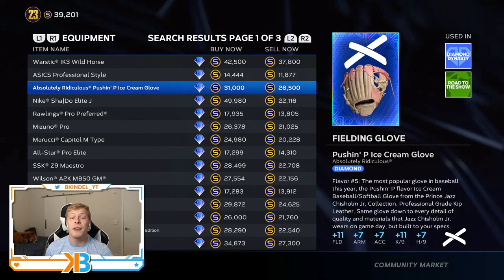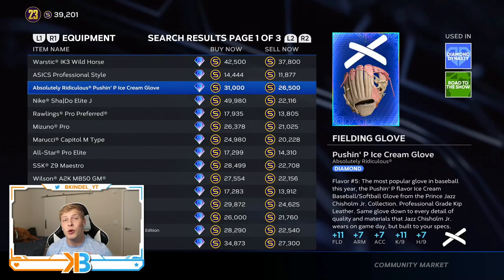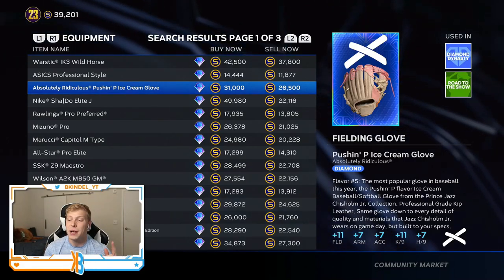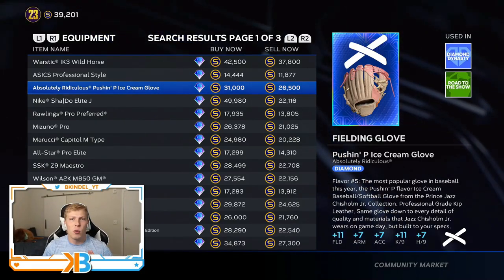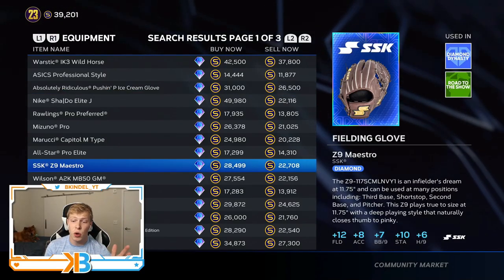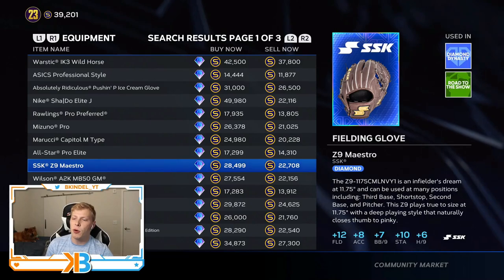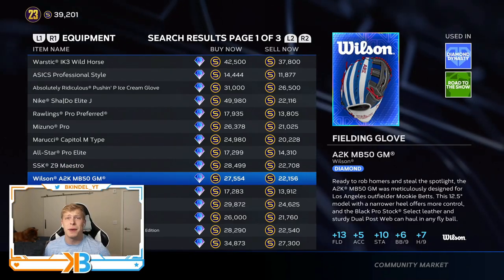In terms of an all-around glove, I really like this one — it is absolutely ridiculous, it's a strawberry ice cream cone. At 26.5k you get plus eleven fielding, plus seven arm, plus seven accuracy, plus eleven Ks per nine, and plus seven hits per nine. I think this glove is very valuable no matter what position you play — whether infield, outfield, or pitcher. If you play a position, this Maestro glove would also be really good at 22.7k — you get plus twelve fielding and a little bit more on the pitching side with walks per nine, stamina, and hits per nine. And the Wilson A2K is really good too with plus thirteen fielding.